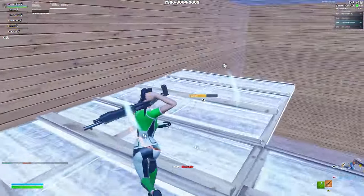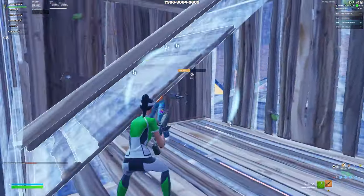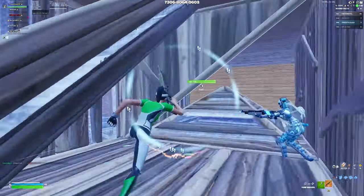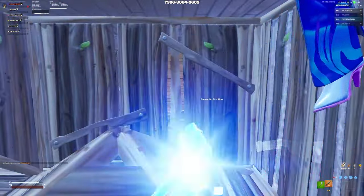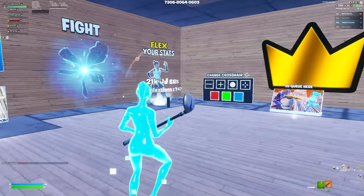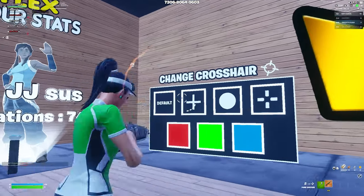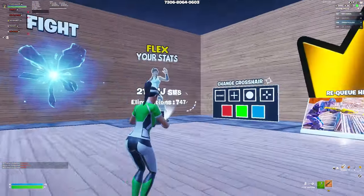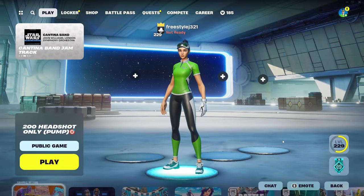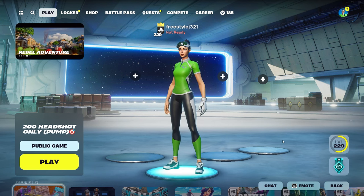I recommend doing this map with at least two friends because it's boring with just one person. But the best way to get the most practice is to go into public matches since there are usually around 10 to 12 people playing. You can also change your crosshair — I recommend using default since that's the actual in-game one. That's it for the video guys, hope these maps help you improve at Fortnite. Subscribe and leave a like down below — I'll see you in the next video.